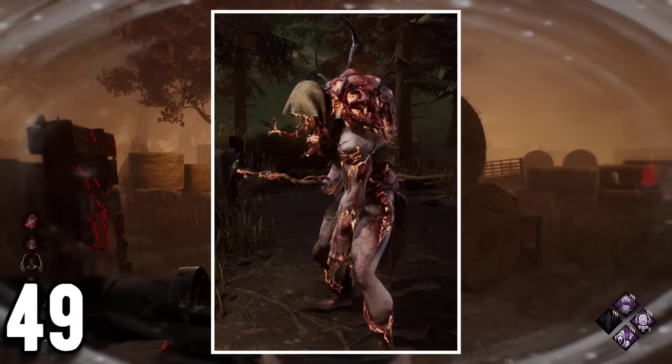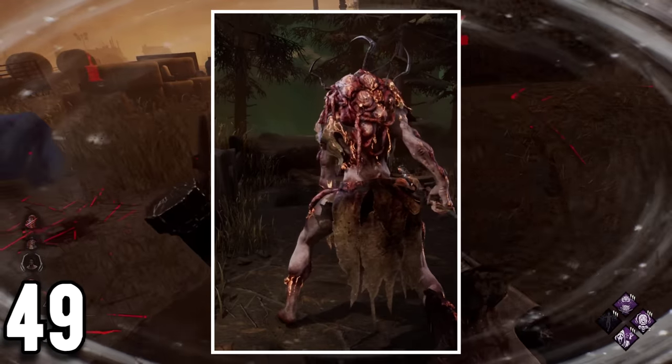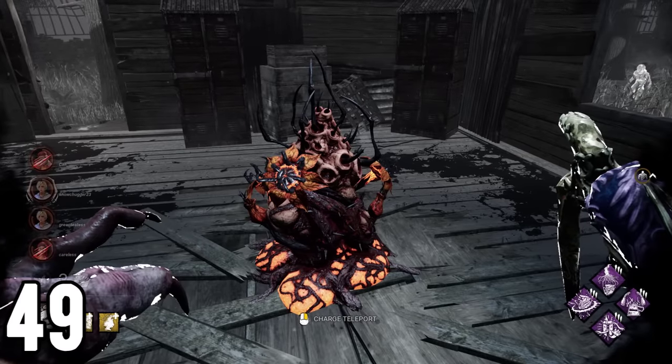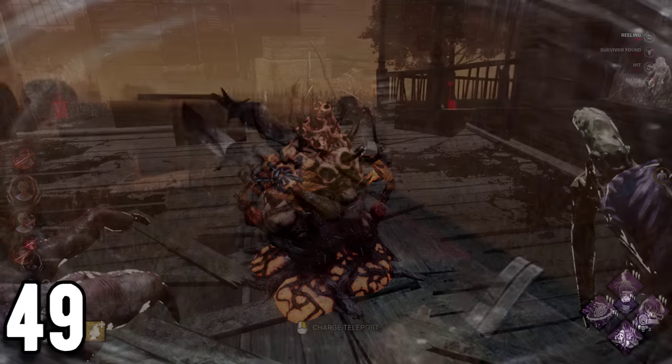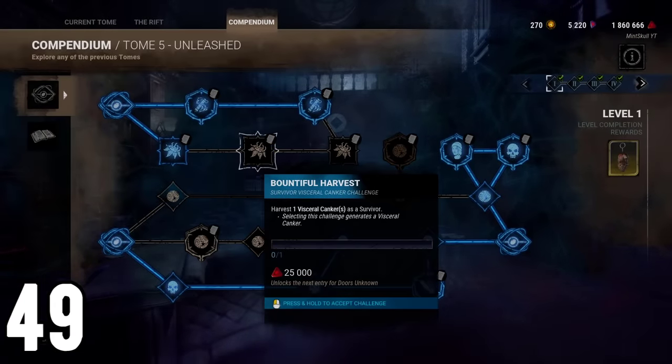In the two Blight outfit back, you can see a gross amount of what looks like meat and weird spikes. This is actually a visceral canker, an interactable object from Halloween events that you can actually spawn in the map if you select a rift challenge called Bountiful Harvest in the Tome 5 Unleashed compendium.